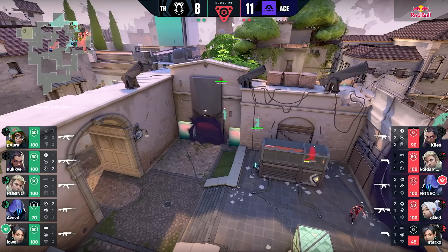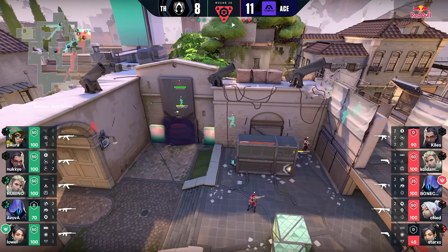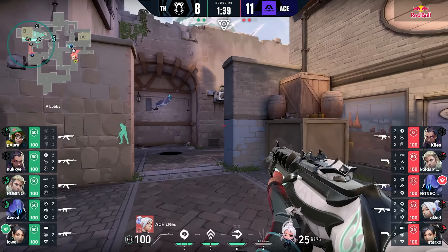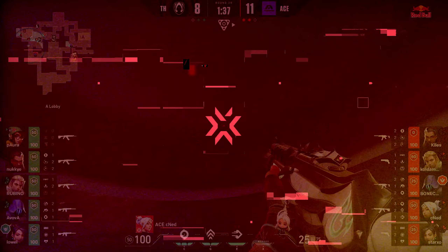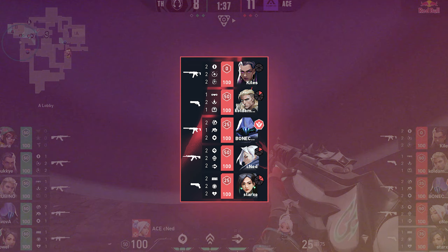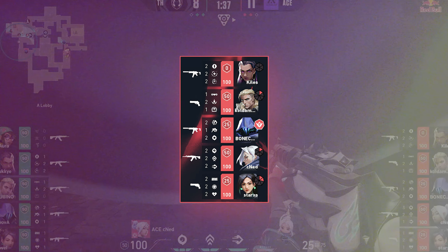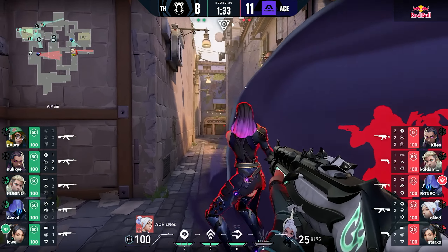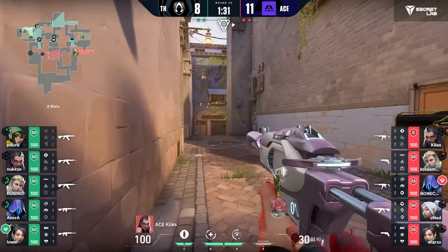In the last map of the grand finals, Ascend were in the lead but Heretics were starting to mount a comeback and Ascend desperately needed to shut that down. Also note this was a save round for Ascend, which means they didn't have enough credits to buy rifles or the powerful weapons they could be desiring — so it was gonna need some magic to make this happen. But luckily for Ascend, we've got CNED.